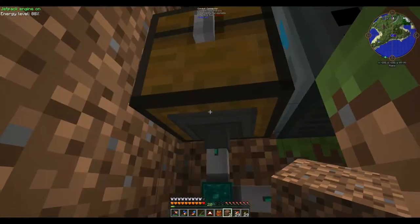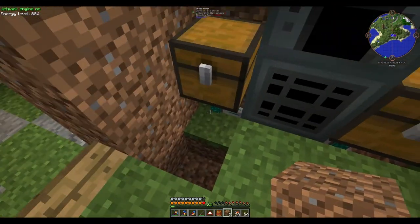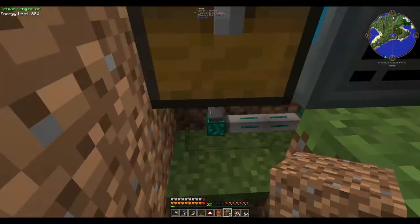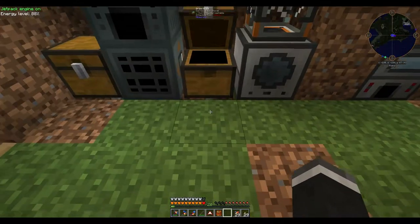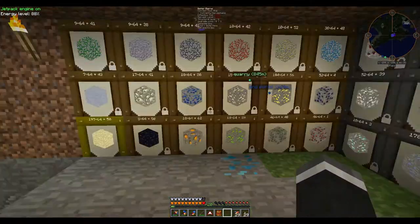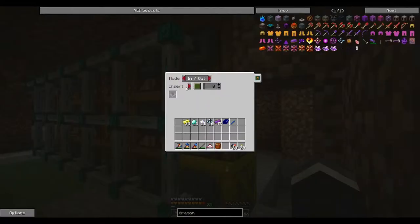Basically, all of the dense ores here get smelted automatically into normal ores, and obviously these ores here give us stuff out into this chest. Then this here automatically gets sucked out and into these. The good thing about these is I've set all of them on in and out mode, and then obviously it's automatically sucking out.